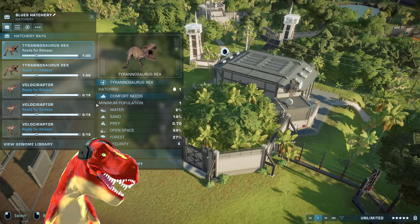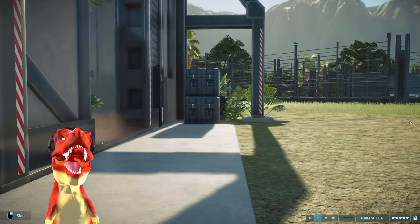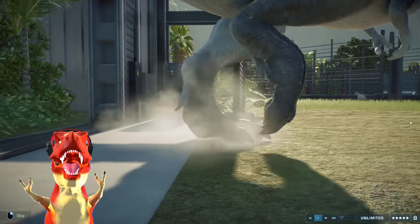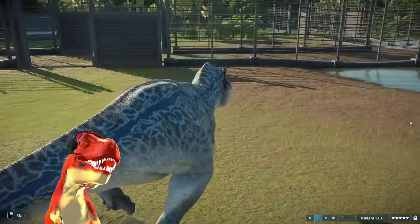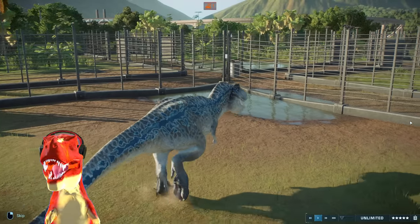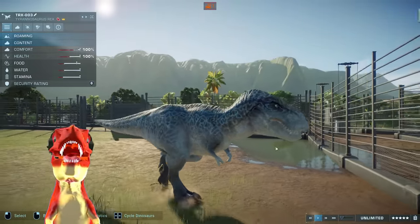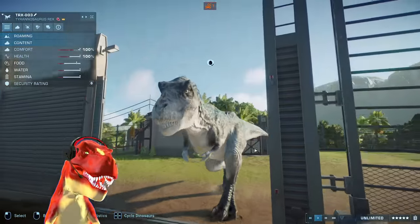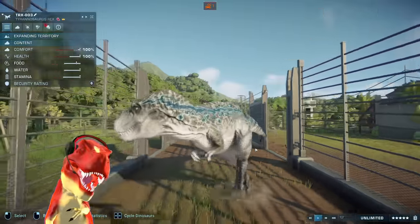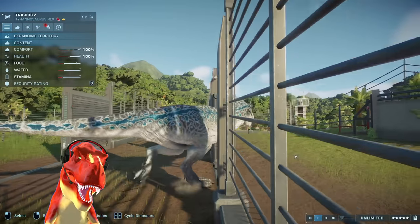Let's release a Blue — you wouldn't say, but here we go. And there it is. It is Blue, but as a T-Rex. Look at that. It is beautiful. Blue, what happened to you? You became one of me. We're the same species now. T-Rex clapping intensifies.